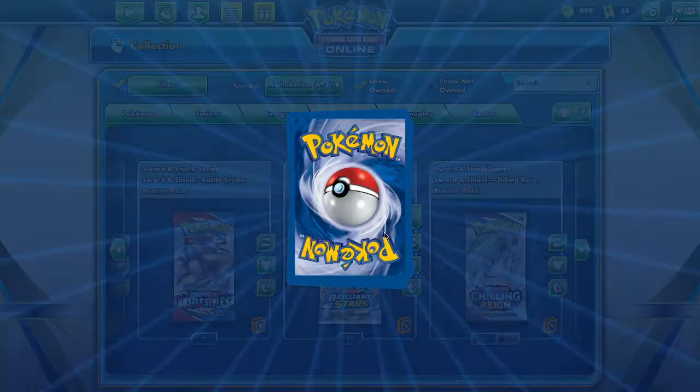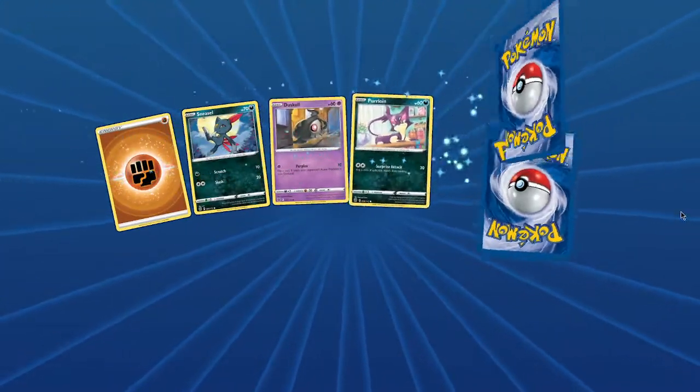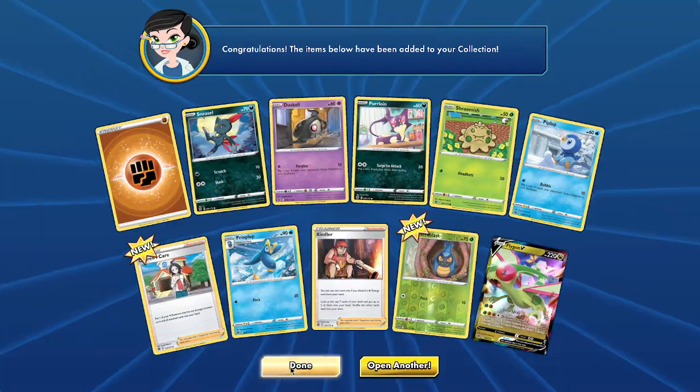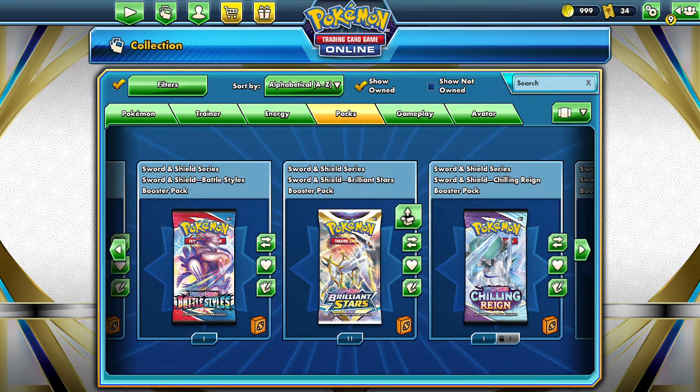We'll open up one last pack. Flygon V! Very, very nice. I don't mind those ones — we've got the Flygon V, and that is perfect for now. We've pulled some stuff which is good so far, which I do enjoy. Obviously not quite the Arceus V-Star that we did have, but that is completely fine by me. If you guys do enjoy this one, please leave a like on the video — it does mean a lot. And obviously we can get some more TCG Online stuff going. I'll catch you guys in a bit. Bye.